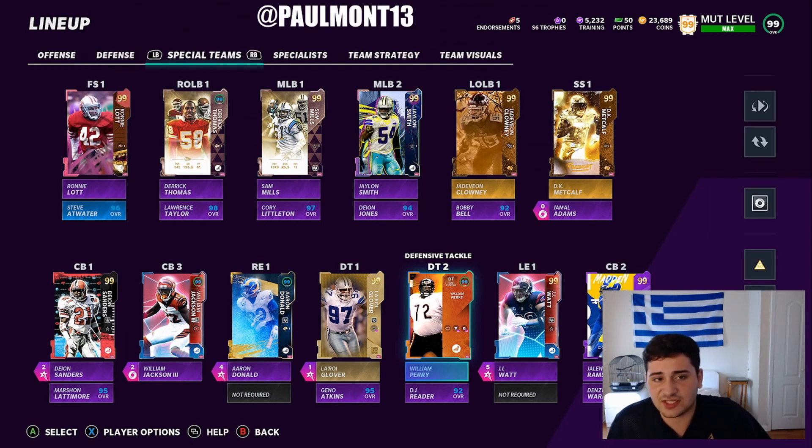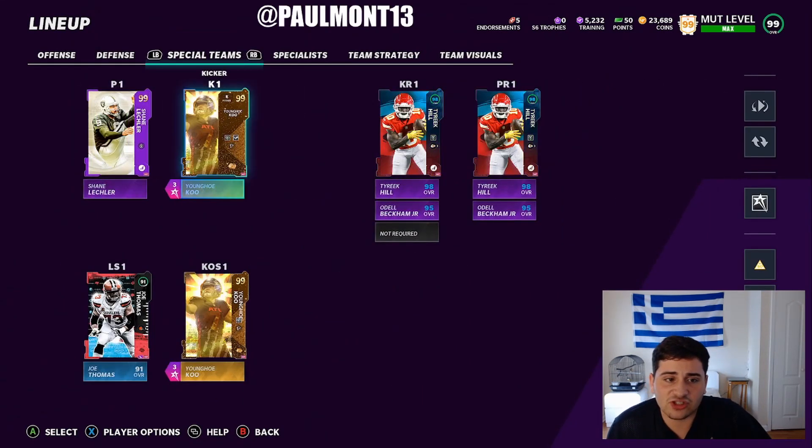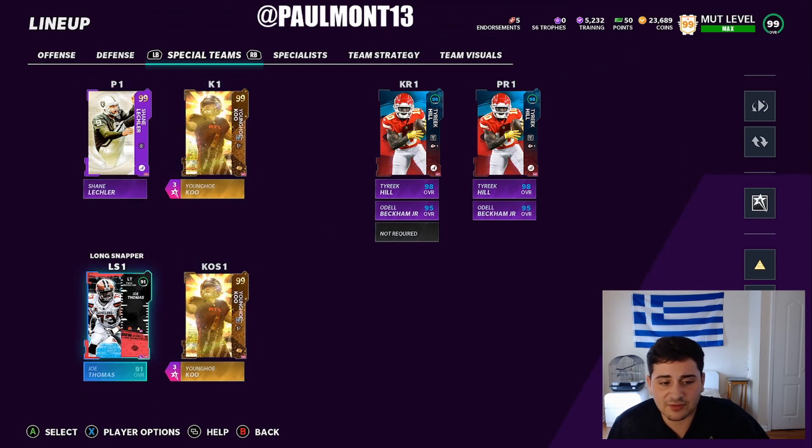That's it for the defense. Moving on to special teams: Shane Leckler and Young-Hway Ku. If anybody gets a long snapper that is a 99 overall long snapper, please let me know — I'm willing to drop a bag on whoever it is.